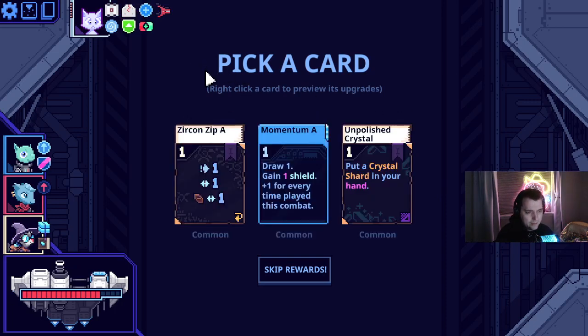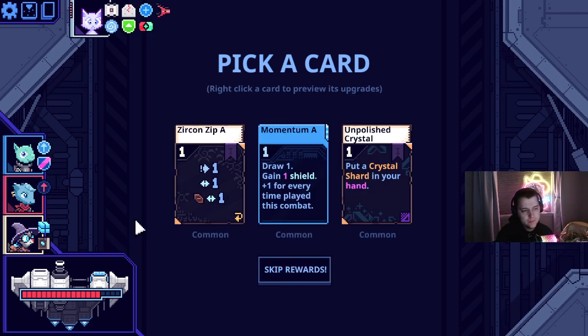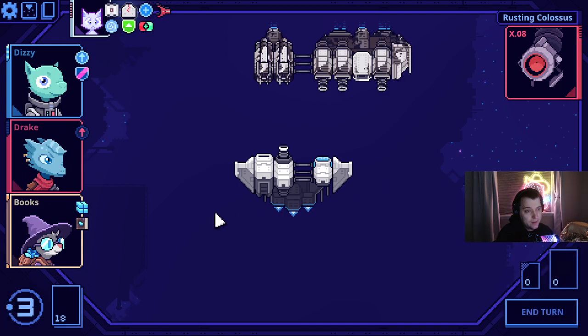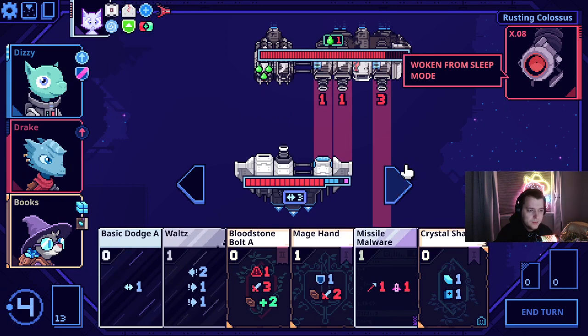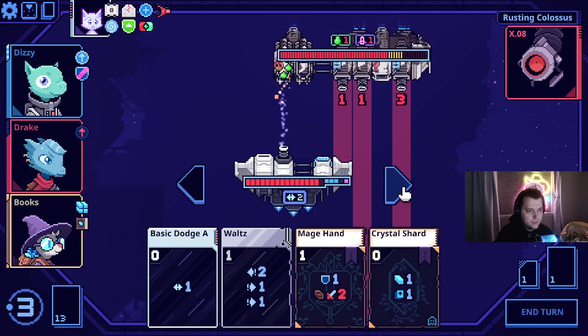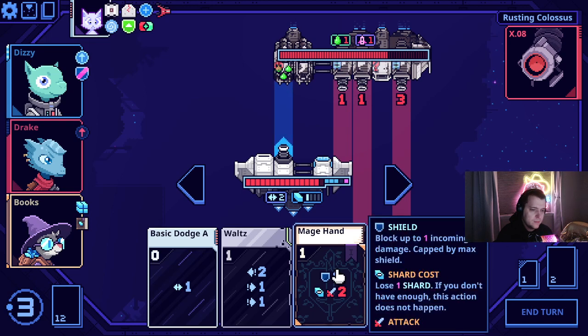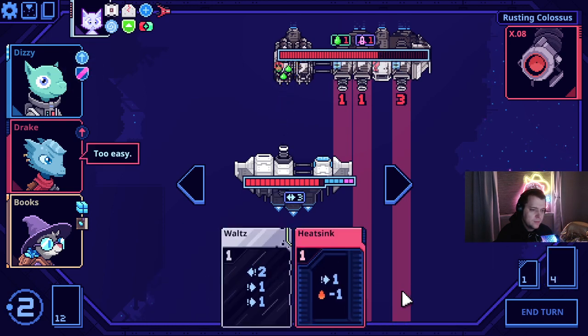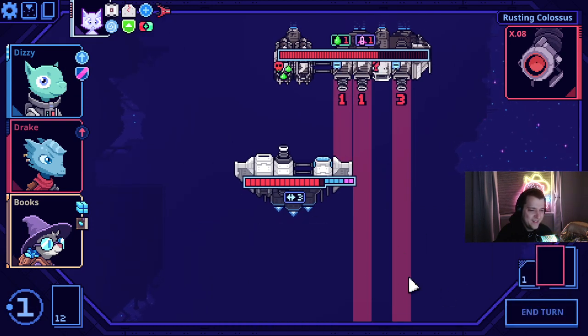Zircon Zip A — probably pretty good. And it's flippable? I don't know how we get away from taking that — that's kind of incredible. Rustin' Colossus! It's been a minute. You also don't have many parts on your ship. Crystal shard. Waltz — I don't know why. Why is that good?